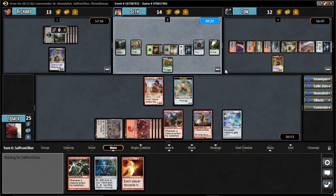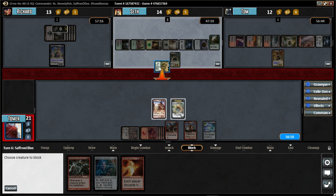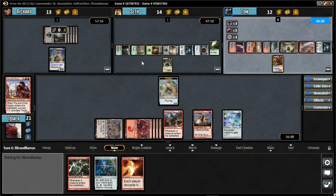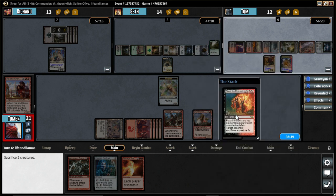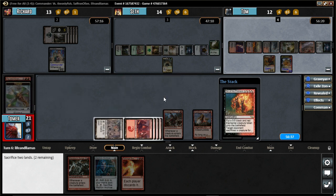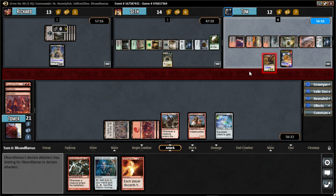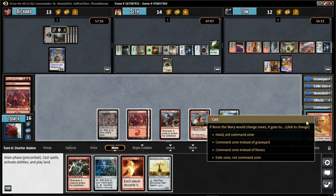Whatever, if you kill me you kill me. I don't necessarily - oh oh oh, how about this? You'll be the last person I kill, cause you're at the highest life total. You might be able to kill Tomer - Tomer's at 21. This is a card that I love desperately. I really started playing in Lorwyn, and this is Din of the Fire Herd. Oh - is that haste and death? No, it's a bit more fun. Yeah - put a 5/5 black-red elemental onto the battlefield, target opponent sacrifices a creature for each black creature you control, then a land for each red creature you control. That's hurtful. I think that's it for me - I can recast Norn and that's it.